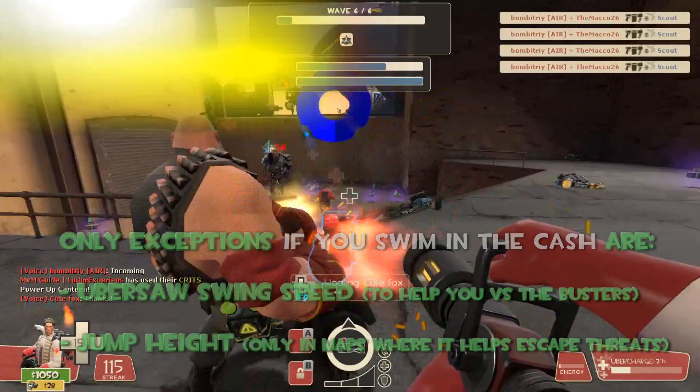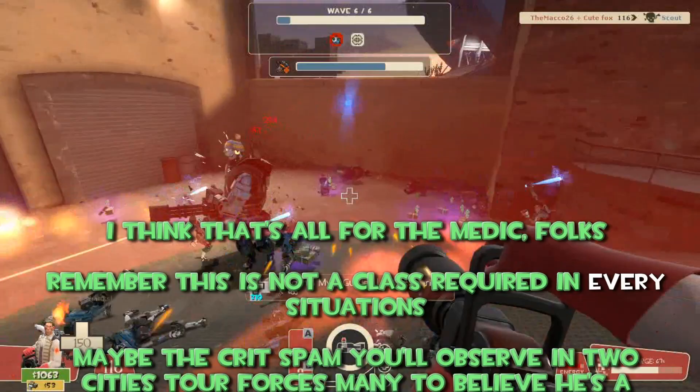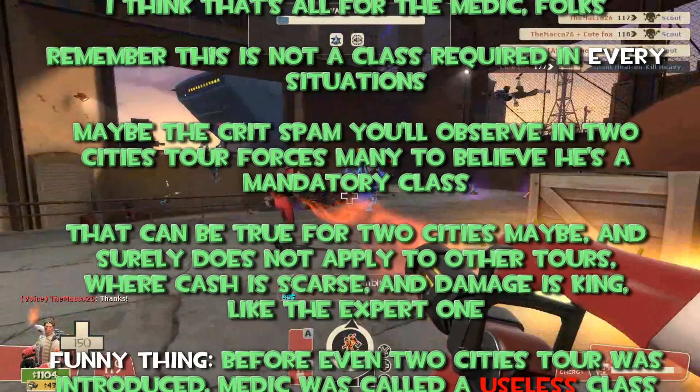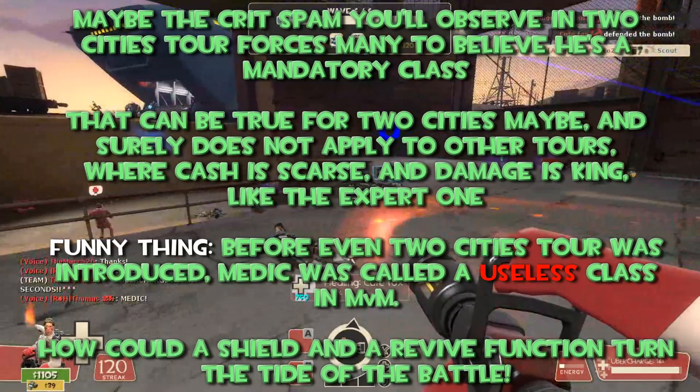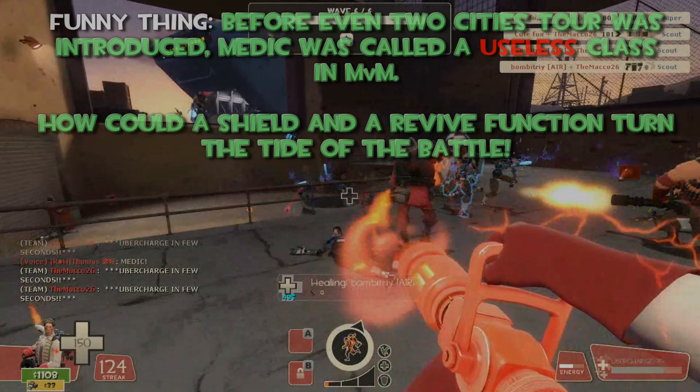So far guys, I think that's all for the Medic. Remember, this is not a class required in every situation. Maybe the crit spam you observe in Two Cities forces many to believe he is a mandatory class — that's not true. That can be true for Two Cities maybe, but it surely does not apply to other tours where damage is king. The funny thing is, before Two Cities was even introduced, Medic was called a useless class in MVM. How could a shield and a revive function turn the tide of the battle for the Medic? Good job though, very good job. So guys, I hope you liked it and find it useful. Thanks for watching.